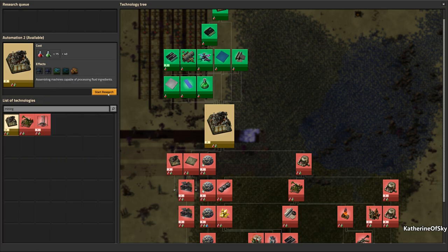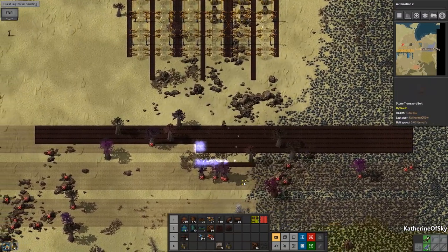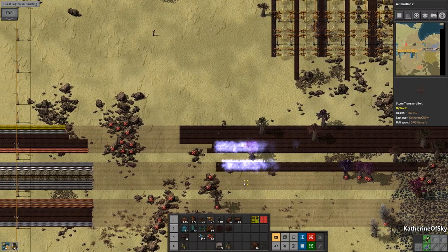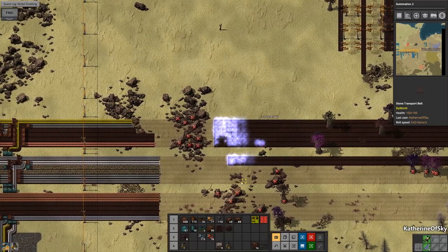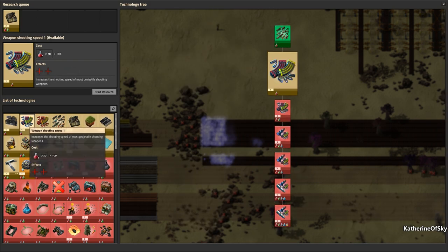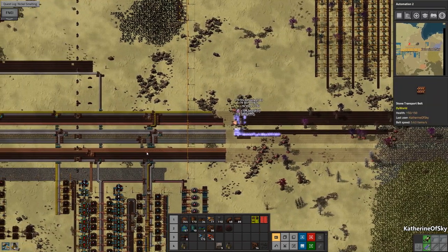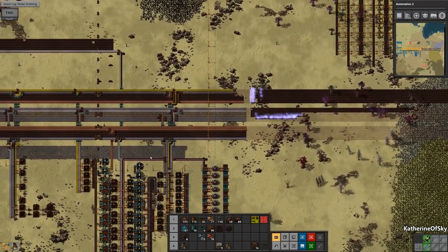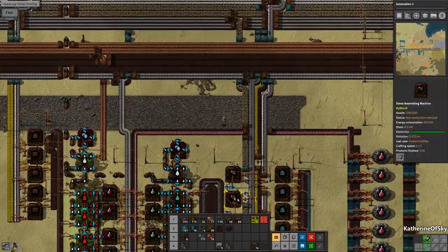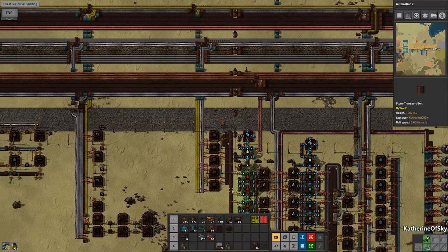We can get this almost with the application of green science — we could sure do that. I don't think there are any red sciences we should invest in at the moment. These are just projectile damage and weapon shooting speed, which we're not going to need — unless we go on a very major war against the biters, which I'm not really planning. Okay, this is backing up — that's fine.